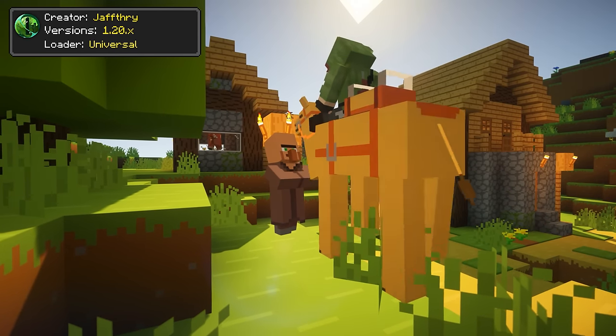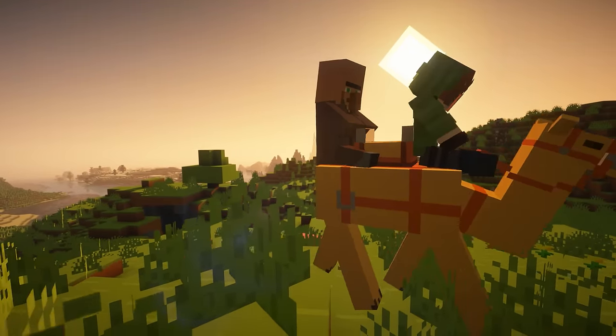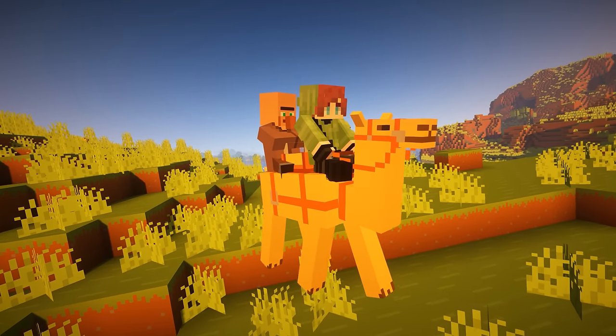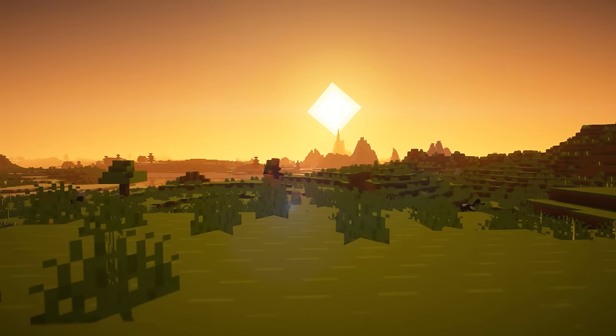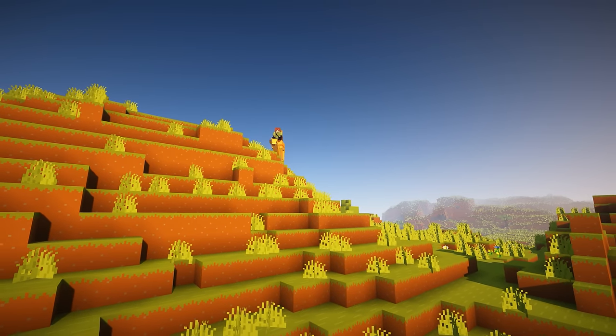Villager Transportation simply allows you to transport any villager, whether on top of a camel or a llama. This mod is quite helpful as it frees you from having to figure out some weird railway system to transport those villagers into your base.